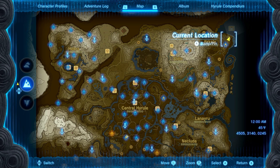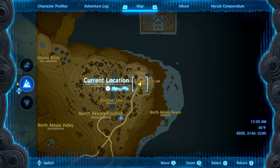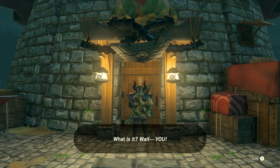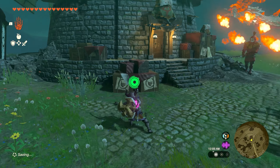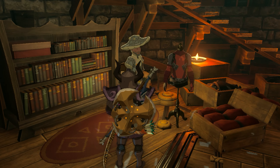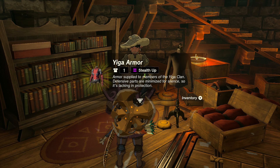We're going to start with the actual armor. You want to head to the far northeastern side of the map over here by the Akala Ancient Tech Lab. Once you get up here, all we're going to do is walk up to the door. You'll get a little bit of dialogue and then two of these guys are going to come outside and start fighting you. Once you defeat both of them, we can then go inside of the little building, speak to the guy in the corner, and he's going to be the one to give us the armor.